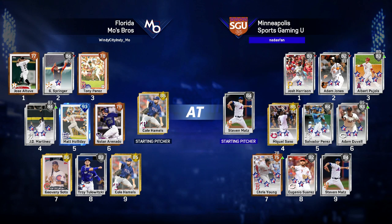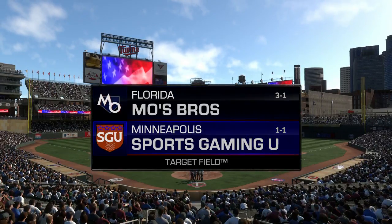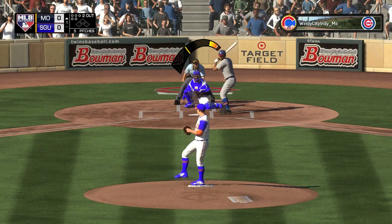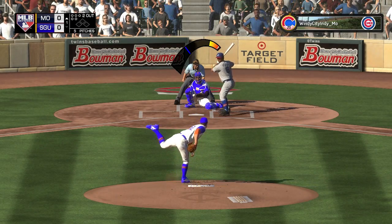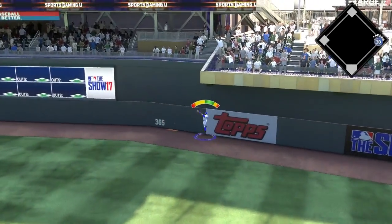Next up is Florida Mose Bros. Look at this lineup — he's got a 93 Matt Holliday sitting right in the middle of it. The cap for this event is 90 overall, so you're not going against a 99 team, but it's still a pretty impressive lineup. He shows as three and one. I'm still at one and one and I've played two games since then — so those records must update on a delay.